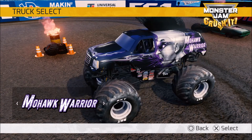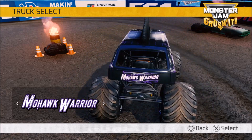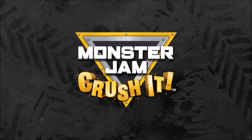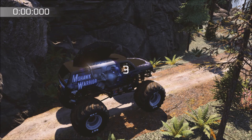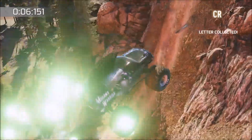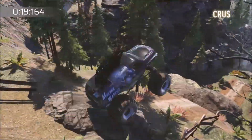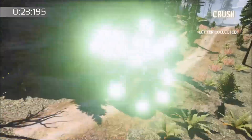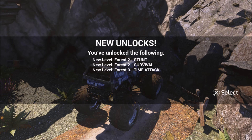Before we get to the big race against Mohawk Warrior, we're going to select Mohawk Warrior and take him through a couple of the Forest Hill Challenge events, just to see if we can find any weaknesses to beat him, because he is a really tough monster truck to beat in this game. Here we go — we're going to take Mohawk Warrior through this time attack event and see what kind of speed he's got. We're doing pretty good. He's a really fast monster truck. We unlocked some new forest tracks.